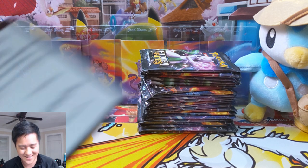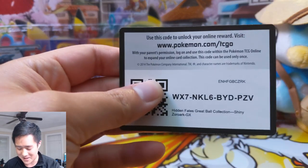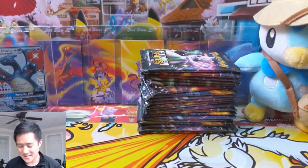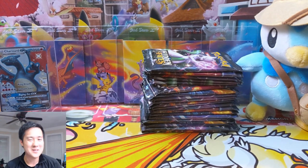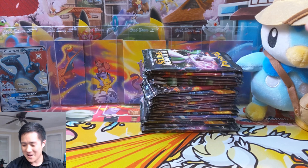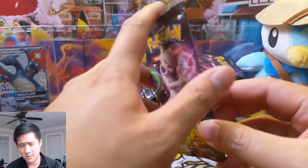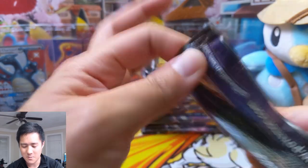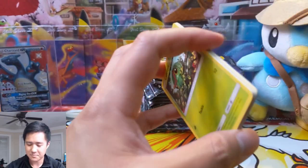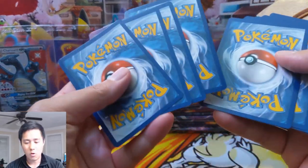Still the worst packaging ever that I've ever had to deal with. Two code cards. We got a huge stack of Hidden Fates — these openings are so much fun. We have Piplup to give us some luck, we have our other shining Charizard that we picked up on the secondary market, but it is time to pull our own. We're mixing them all together, we're all on the same team here.